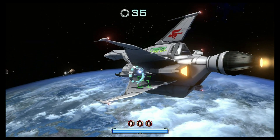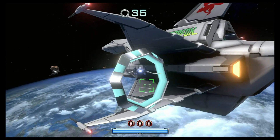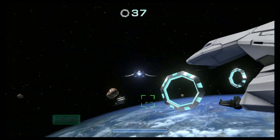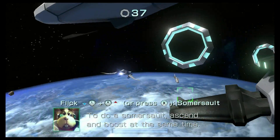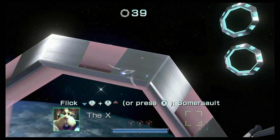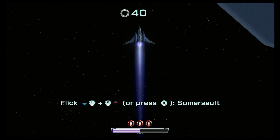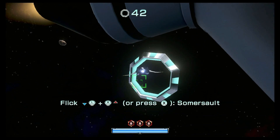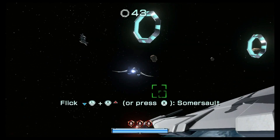So this is pretty cool — the turbo. Like in the N64 version, you'd press the button and it would use the turbo completely. Now, as long as you hold the stick, that's how it works. When you let go of the stick, the turbo will start being used. Somersaulting! Let's see if I can somersault this puppy.